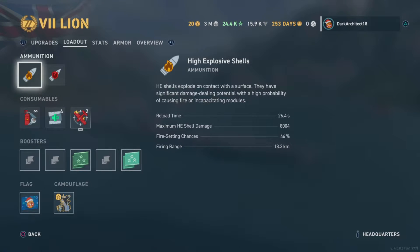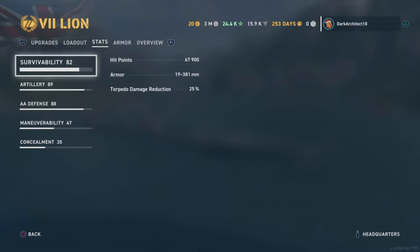Now we're going to break down the stats of the actual ship. We have a Survivability rating of 82, 67,900 HP, 19 to 381 millimeters of armor, and 25% torpedo damage reduction.